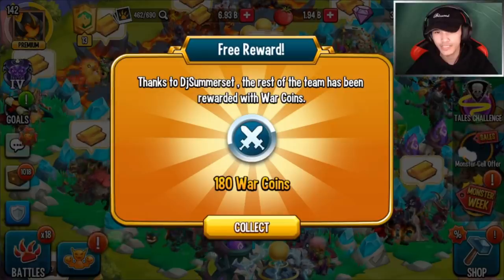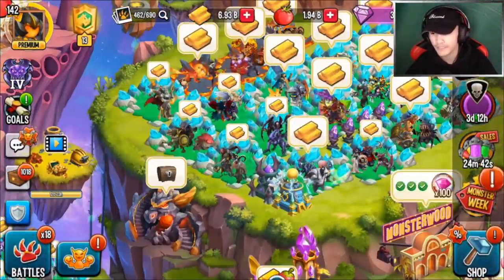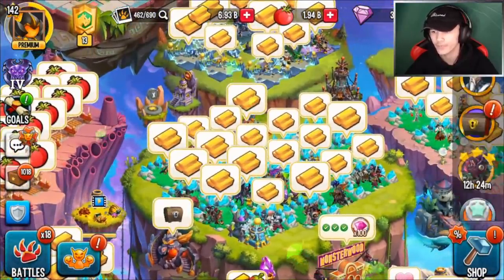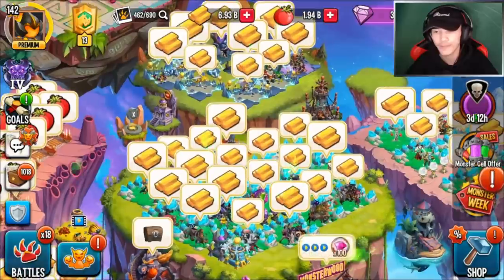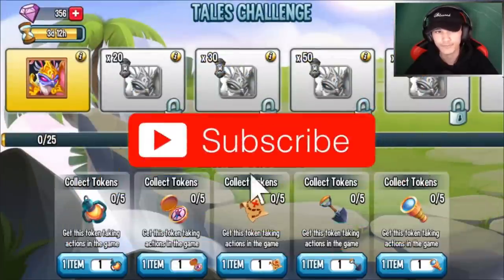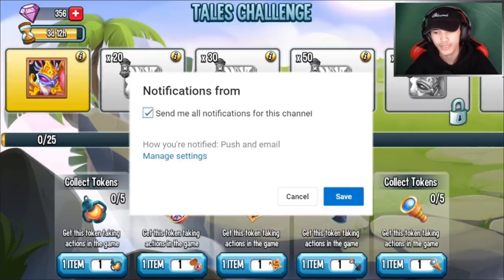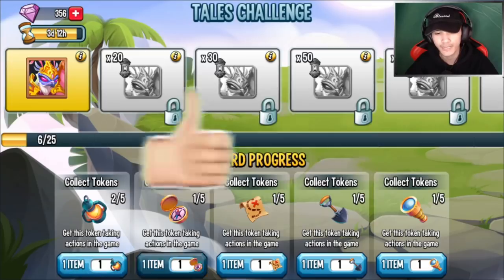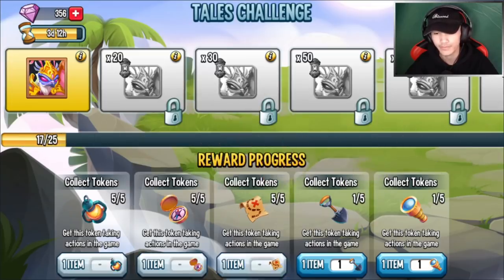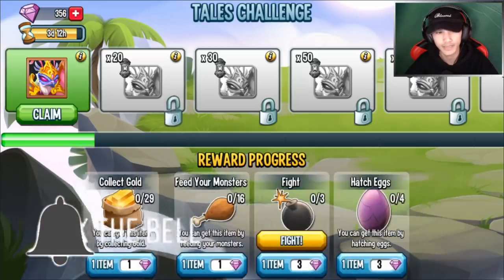First of all, thank you DJ for giving us 180 coins! So the Rara FS Tail event took place today — that's what it's called — and apparently it brings a new avatar for us. It's a free mythic avatar, so you can actually get it by just redeeming these tokens. If you collected one of each you should be fine, because it shouldn't cost too much. You basically just spam them and you get it.